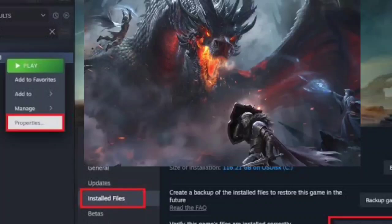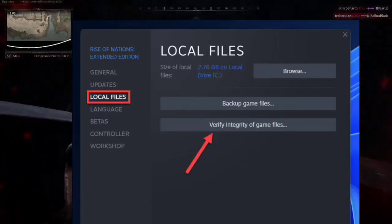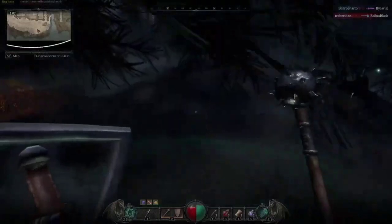3. Repair Game Files: go to Steam Library, right-click on Dungeonborn, select Properties, go to Local Files, and click on 'Verify integrity of game files.' This will fix any missing or corrupted files.